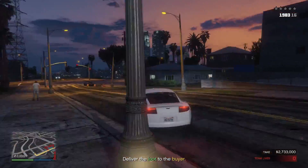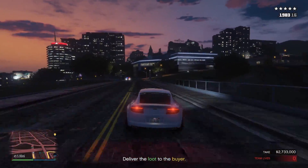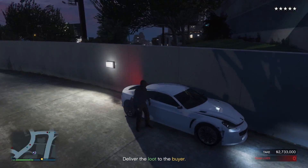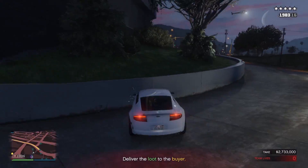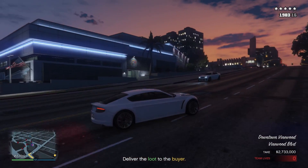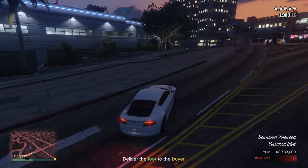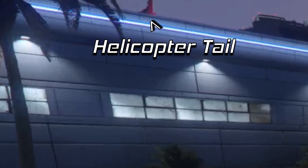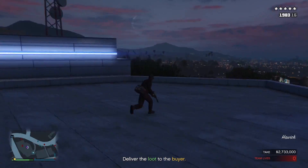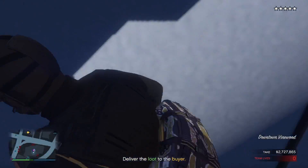Instead of going through the tunnels, we're going to go to the helicopter spawn. I always go around the back to check if the helicopter spawns before getting out of the car. If it doesn't spawn in, just drive around the block and back and it should be there. Then fly the helicopter to the drop off and that's pretty much all there is to it.